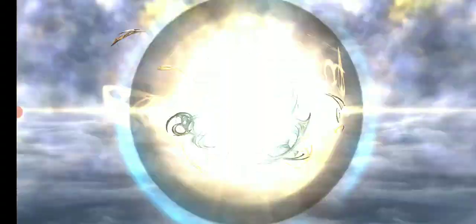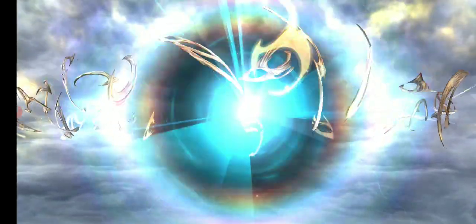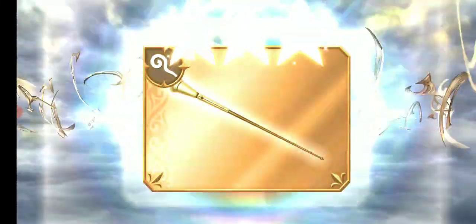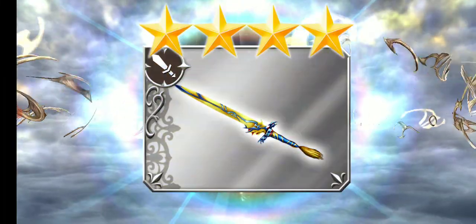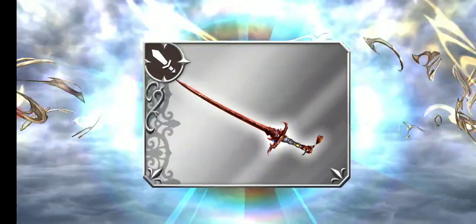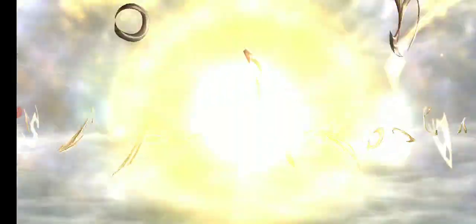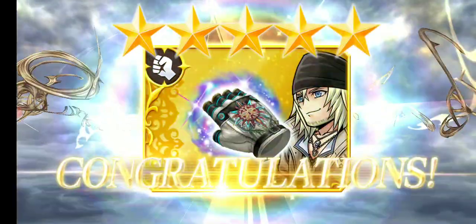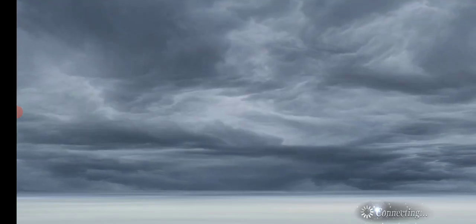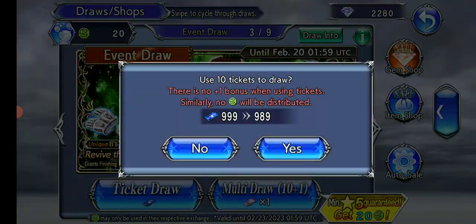This one's gold at least, so possibly an LD. The two main weapons for Jessie I'm going to want to pull are her LD and her FR. Her EX I can token, and her 35 and 15 are easy to get otherwise. That would be fantastic, Snow, if I didn't already have your LD. Let's start in with tickets then.